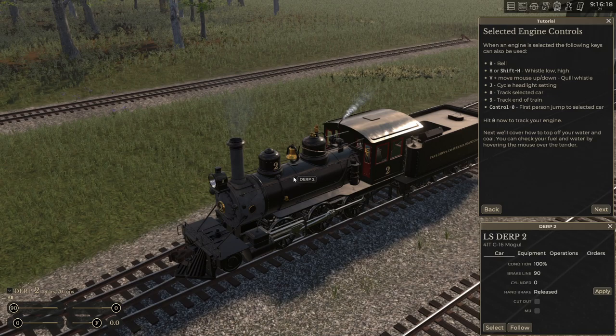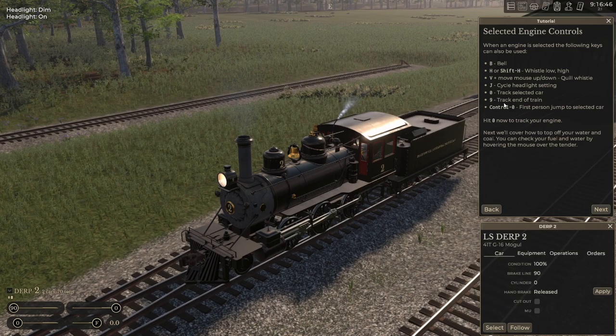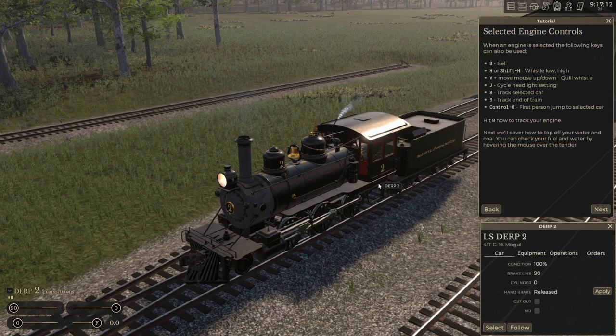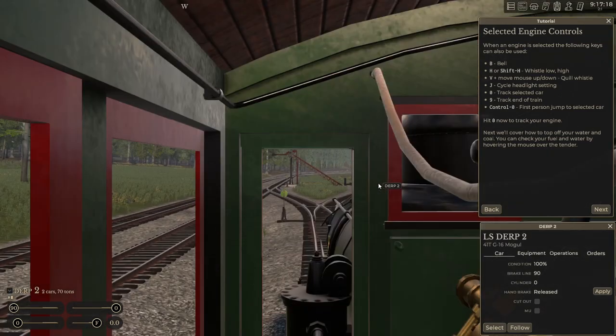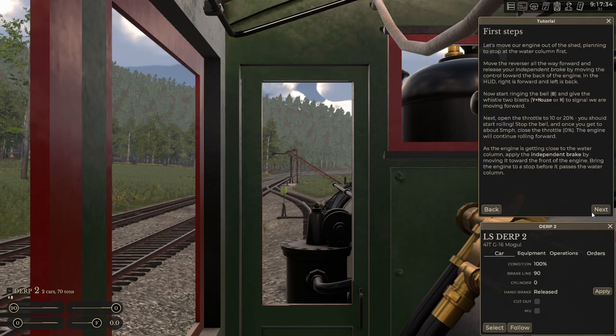You can also use the V key and move your mouse up and down to modulate the whistle. J is for headlights, and then 9 and 0 are for the first and last car. You can use Shift+9 and Shift+0 to move between cars in your consist. Since we only have two it's not very useful right now, and Ctrl+0 jumps inside your selected car.